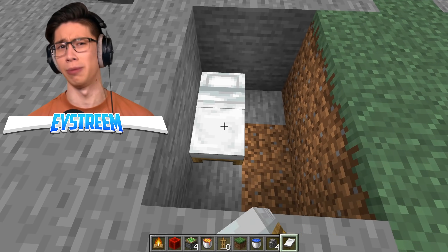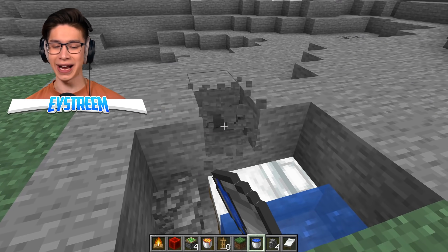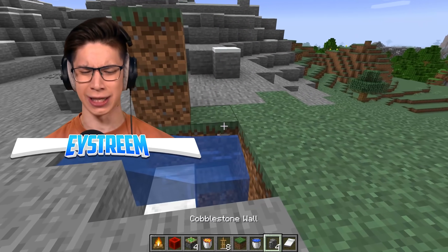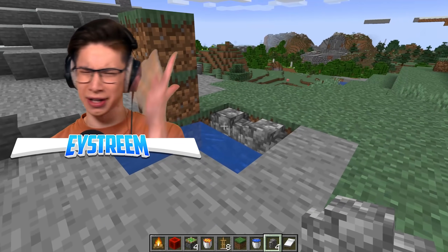We're going to place a bed in that top left corner, and then at the bottom here we're going to place two cobblestone walls, fill up the remaining two blocks with water source blocks, and then break out this block to the left and have water flow down. Then we're going to place two blocks here and two blocks up. Then we're going to place a cobblestone wall here and here. Did the water flow down? It was a little hard to tell because they were using shaders.